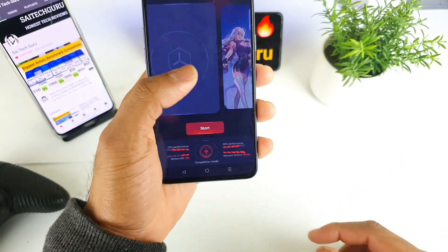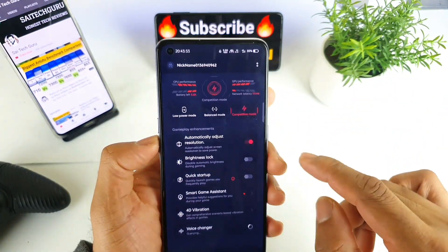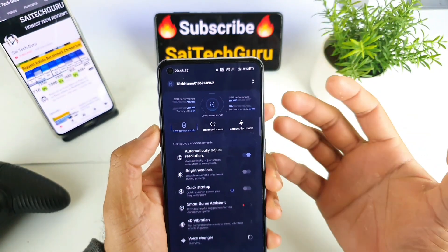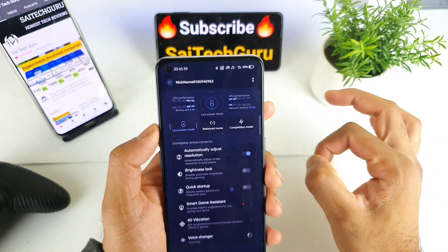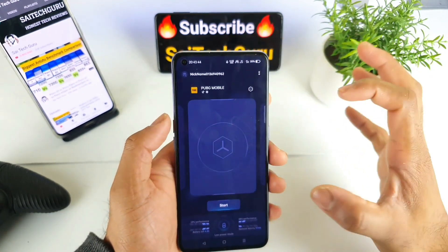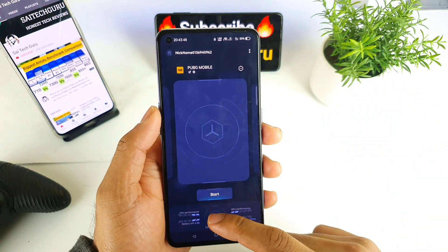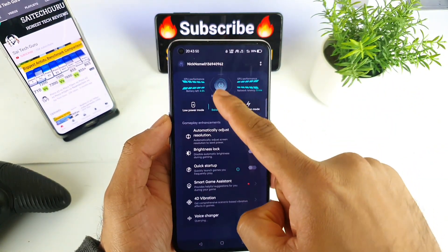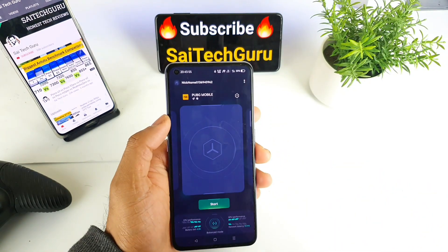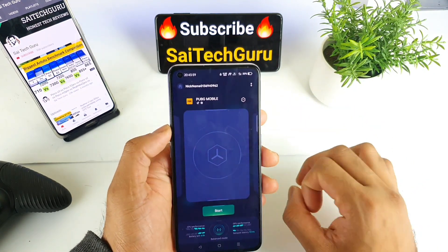There are a few advantages where you can get a clear glance, and there's an option for Competitive Mode and Balanced Mode. Depending on which you select, the color changes — that's a really useful feature. With Competitive Mode you get a blue and violet color theme, and if you keep Balanced Mode it changes to green color. I really like these visual effects in this Game Space.